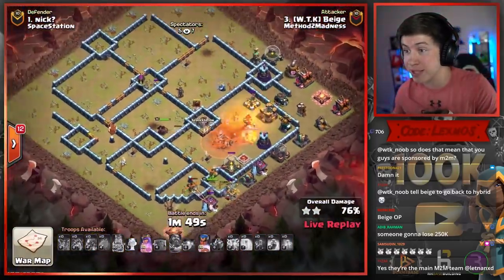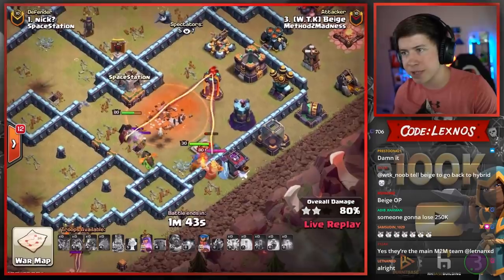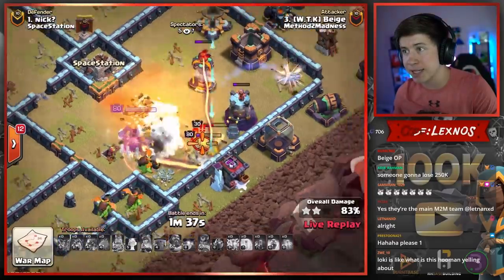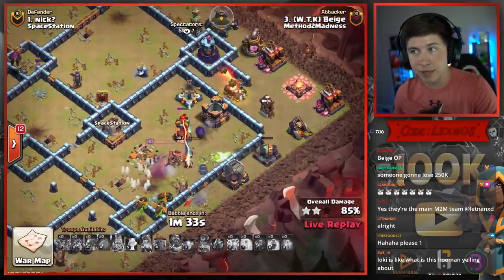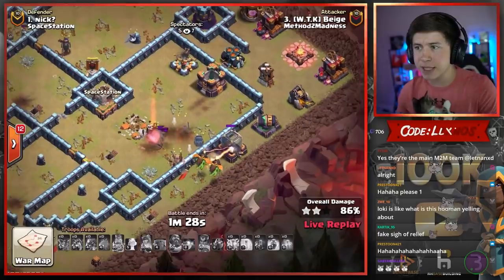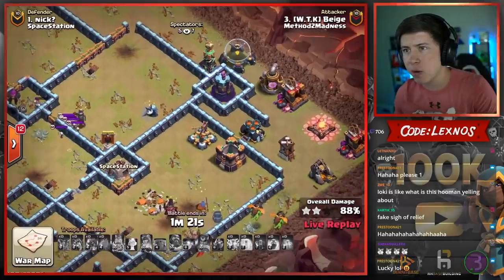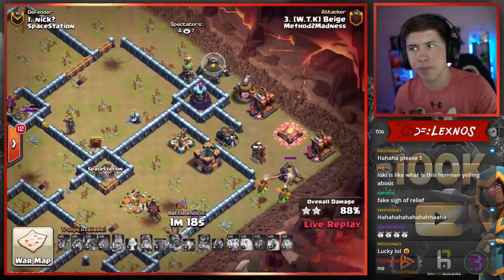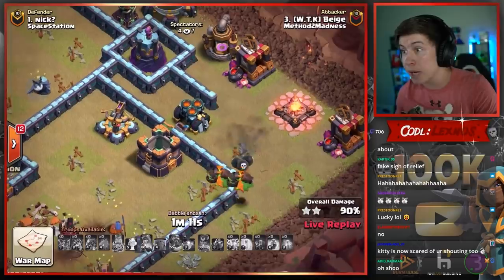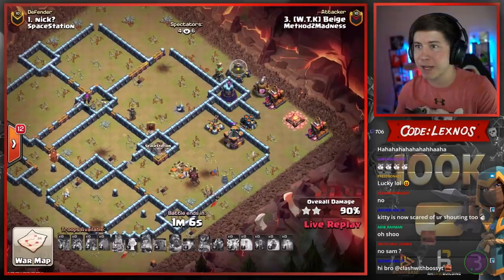That was scary. He still had the Queen beating through a wall with the ability. Royal Champion's on the south side — going to get hit by the enemy King. He needs to pop the Queen ability to save the Royal Champion, and he does — nice call. Down goes the Air Defense. Down goes the Multi. One Inferno Baby dies to a Seeking Air Mine. Only two Inferno Babies left alive — time's not really an issue. Just a Wizard Tower and a Tesla that could stop them. One of them's low on HP. Seeking Air Mine hits the full health one, and another Seeking Air Mine. OP traps from Nick. It's going to be a fail — a defense for Method to Madness.